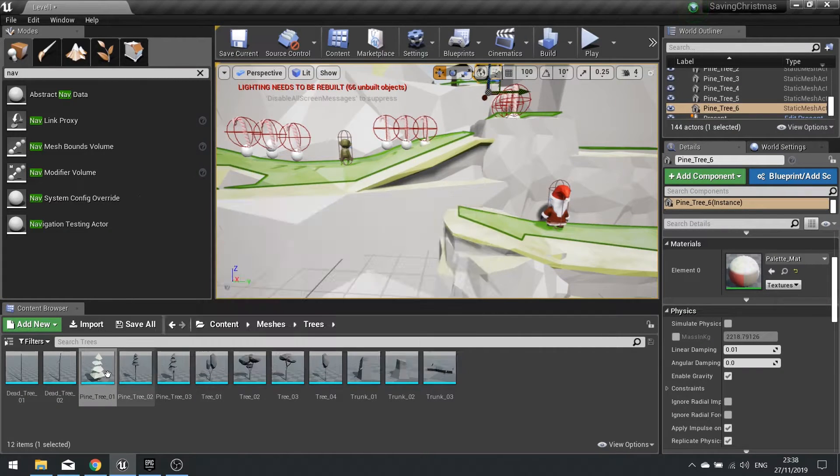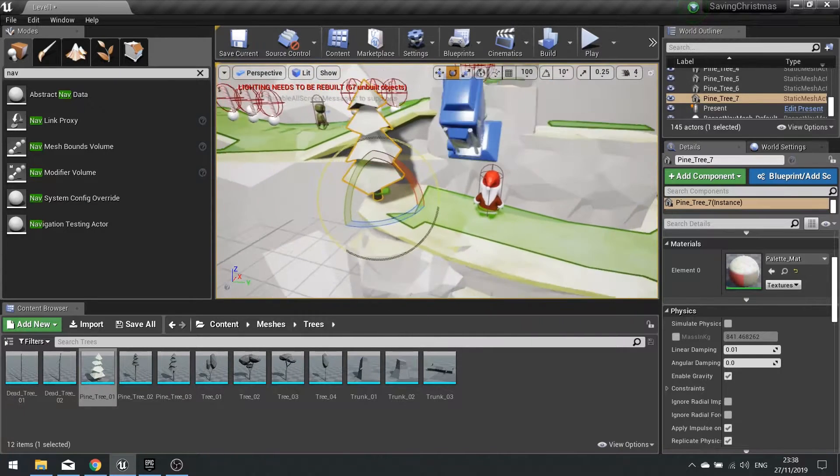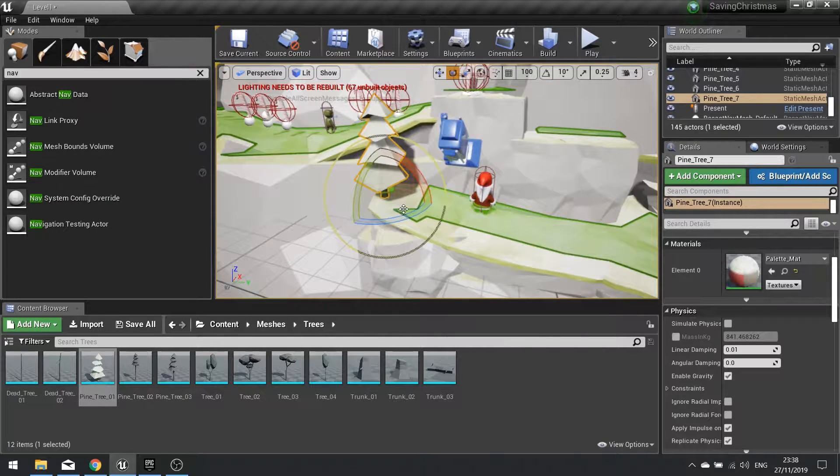We can also use trees to help block out some pathways. So for example here, rather than trying to put an invisible wall in, I can just use trees instead and block out the path for our character so they can't make their way through.